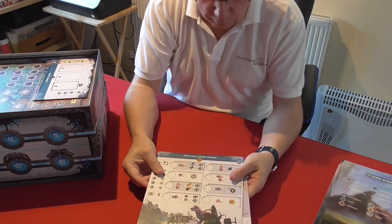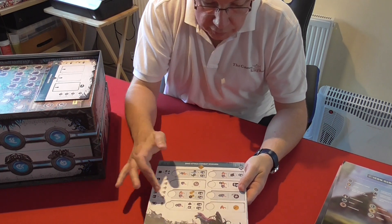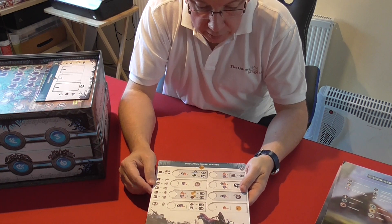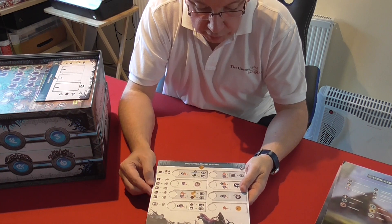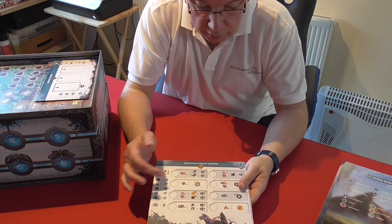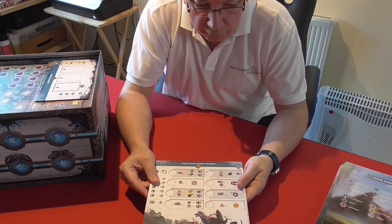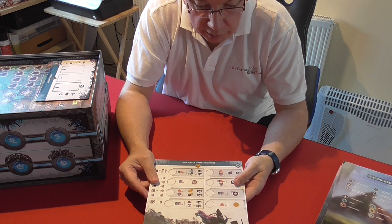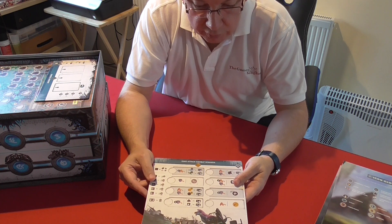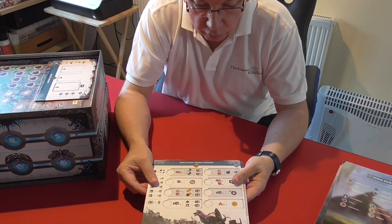Here is the Dino Attack Combat Reward Board. Several of these will be covered over each different assembly, and if you successfully repel an attack by the dinosaurs you will get rewards depending on how many people you had in the defense of that particular area and where you came in — whether first, second, or third.